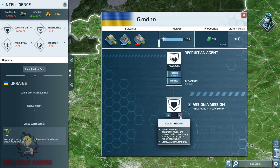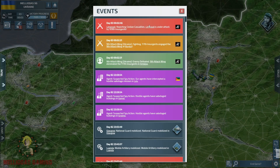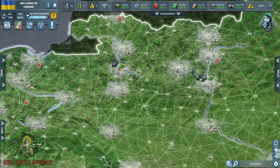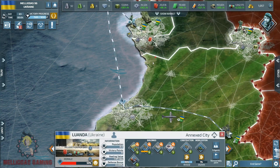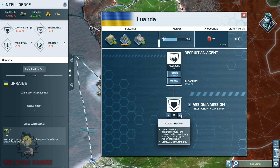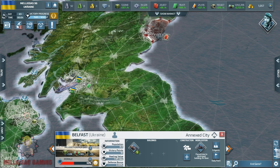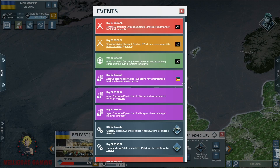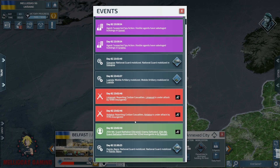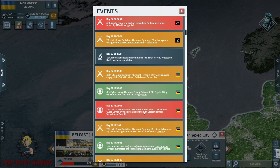Now it's time to plant some counter-ops, because Mozambique keeps planting sabotage agents in all of my cities. He actually destroyed my arms industries with his sabotage agents — I forgot to plant more counter-ops. I will now plant a lot of counter-ops, even in my African colony in the city of Luanda. Mozambique said he still has cards to play — what do you think his next move will be? We'll find out in the next episode. Bye bye boys!